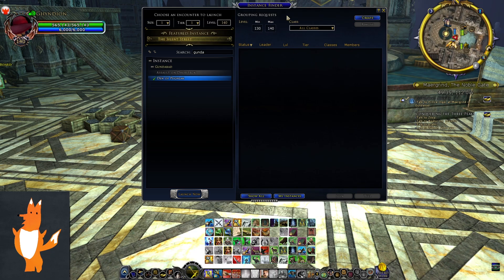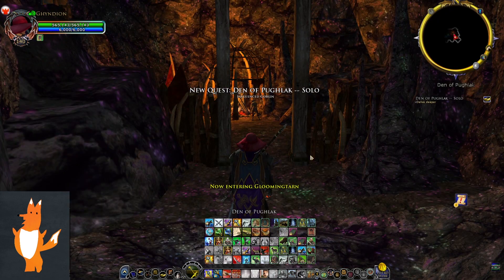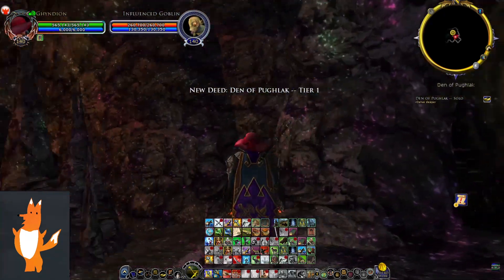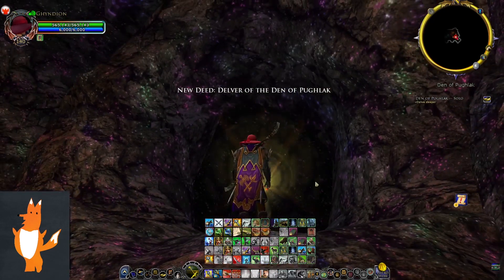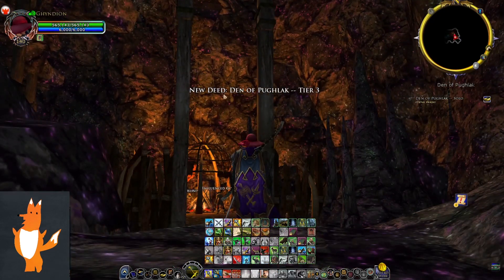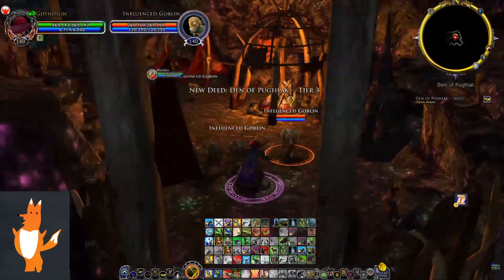I am currently live on Bullroar with the Gundabad update 31 beta. As you can see on the instance panel there are two new three-mans, they're both three-man size, and we're actually able to play Den of Puglak. I'm gonna take a look at it right now. Keep in mind that this is very early, but we're still gonna get a first look. Really like the look of this inside — a lot of glittering caves and stuff.